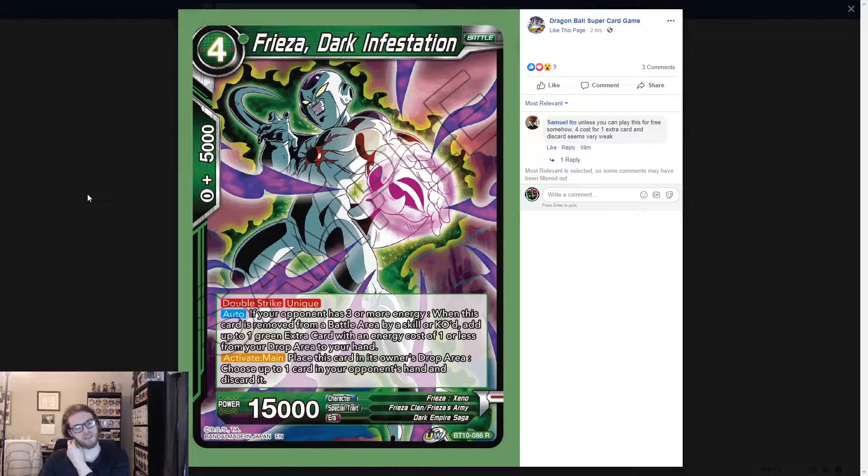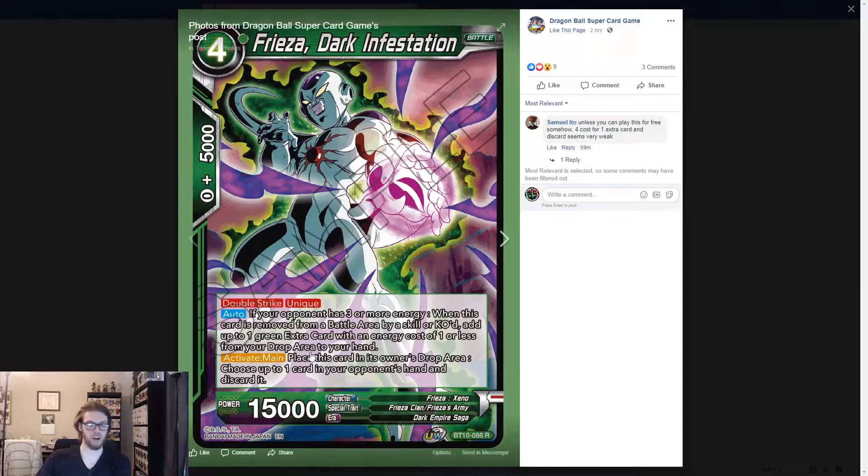Frieza Dark Infestation. Four drop, 15k double strike. Unique: if your opponent has three or more energy and this card is removed from the battle area by a skill or KO'd, add one extra green card with an energy cost of one from your drop to your hand. That's very good — so you get back maybe a negate, maybe a Sells Earth Destroying Kamehameha, maybe an Artificial Impact, or maybe the one-drop Dark Dragon Ball. That's pretty cool.